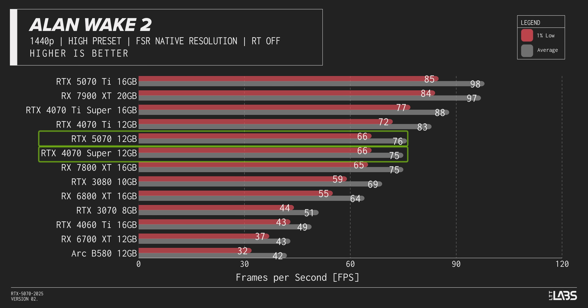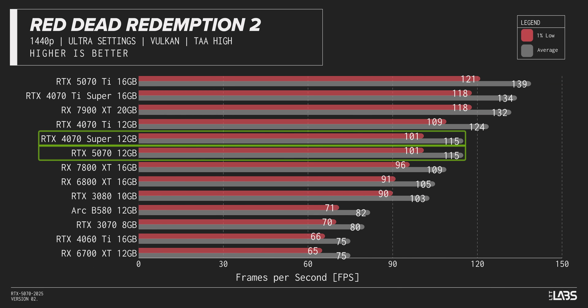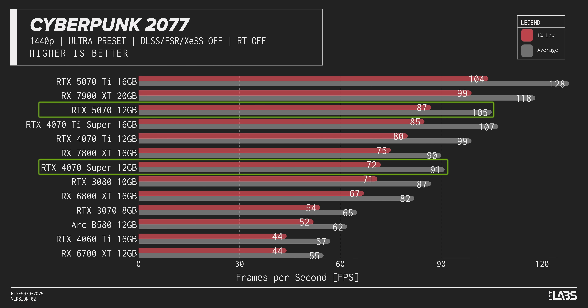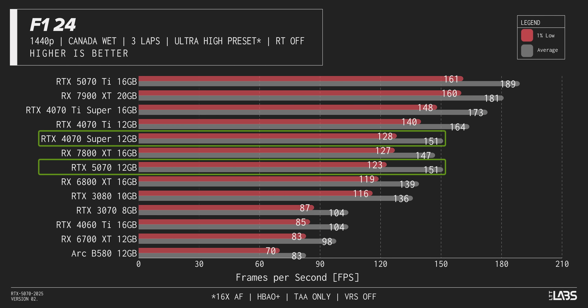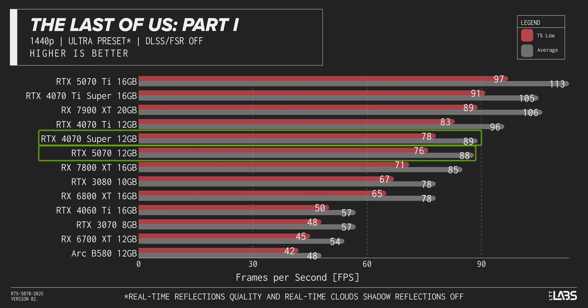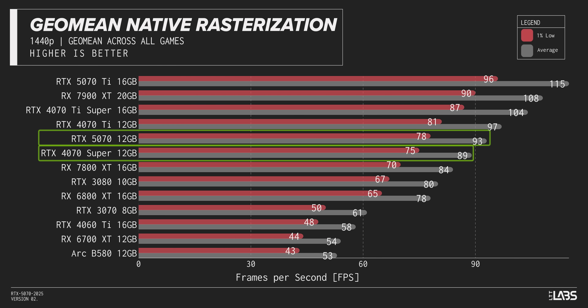Mid-gear is 1440p. Instead of tying in Alan Wake 2 this time, the 5070 wins by one frame per second. And instead of losing in Red Dead Redemption 2, it ties this time. Overall at 1440p, the 5070 manages about a 4% improvement over the 4070 Super, though this card was never meant to compete in traditional raster.